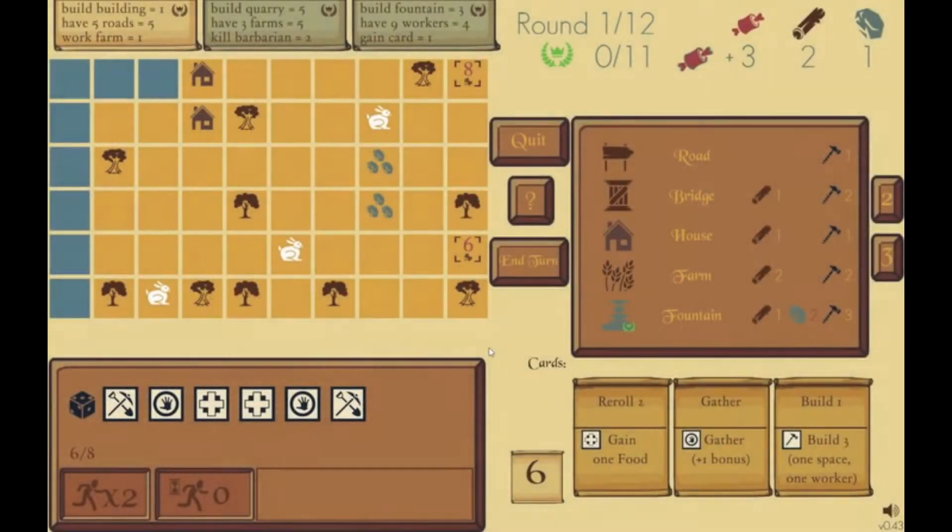If this is your first look at Axis and Acres, you probably have no idea what's going on, so we want to start here. This is the board, and the board is where everything in the game is going to take place. Each of these spaces can contain a building, and the buildings are sort of the main part of the game — they're what give you the points and allow you to win.